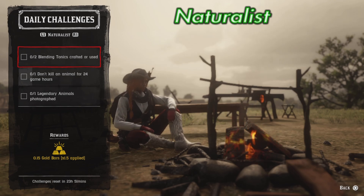Naturalist: two blending tonics crafted or used, don't kill an animal for 24 game hours, and one legendary animal photographed.